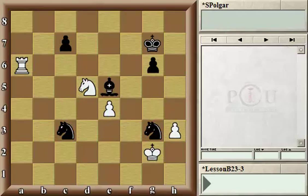Can you think of the piece that's overworked here for black? There is one black piece that's actually protecting three of his own pieces, and two of them are rather important. If you were thinking about the bishop on e5, you were certainly right. That bishop is guarding a knight on g3, a second knight on c3, and less importantly, the pawn on c7. This bishop is overworked.